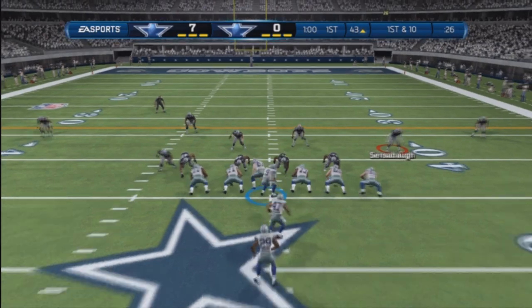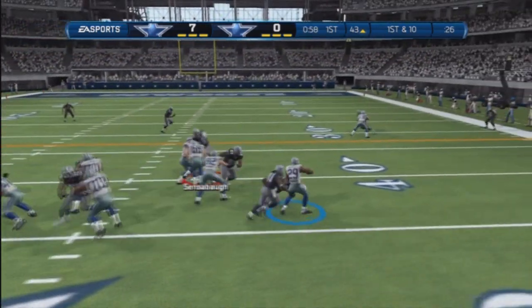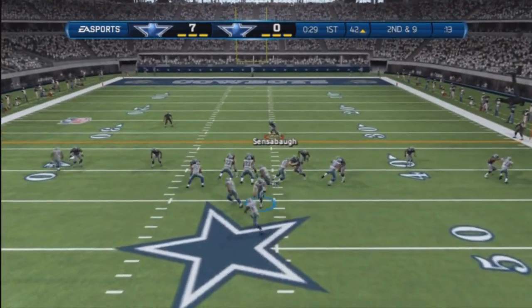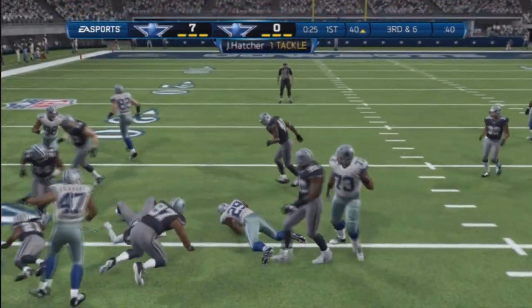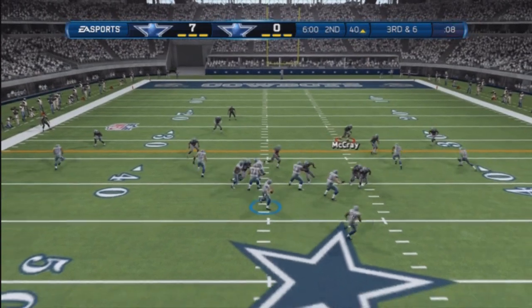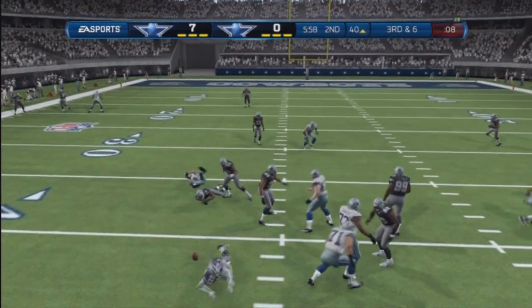As you can see in the next play, I put the safety just a little bit closer. I have a purple zone with the linebacker just in case he goes on that wheel route. Once again he decided to run on that play.